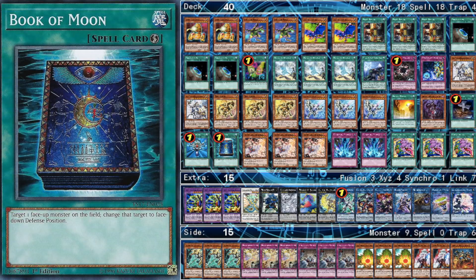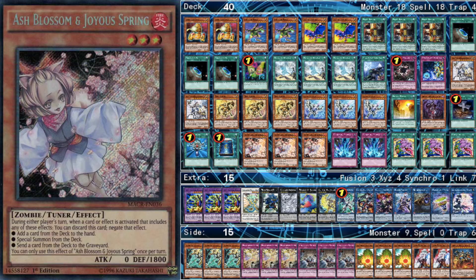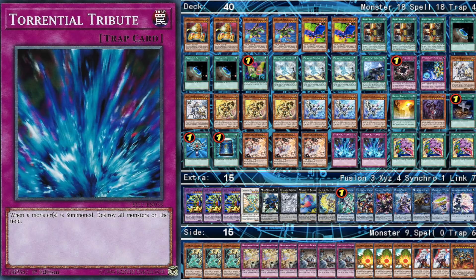Next for the other defensive cards, we play one Book of Moon, three Ash Blossoms, and two Torrential Tributes. Book of Moon is a card I'm really high on right now — it's really powerful because of its versatility. It can be a breaker when going second to help you break your opponent's boards, or it's defense when going first, and I love that it can be either one. Ash Blossom is the most versatile hand trap, which is why I'm playing that. Torrential Tribute, in my opinion, is the most powerful actual trap card, so that's why I'm playing that.